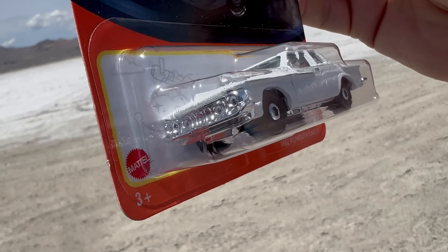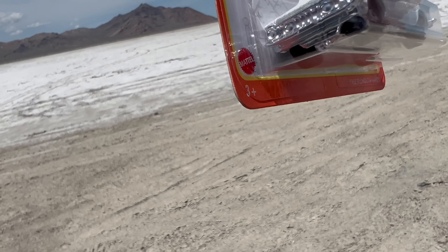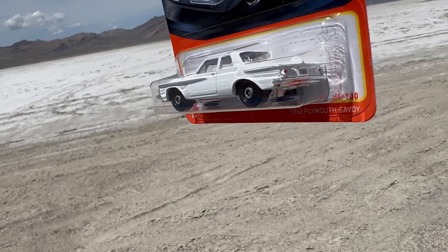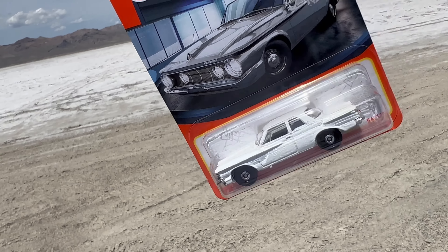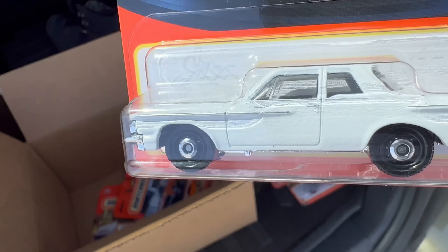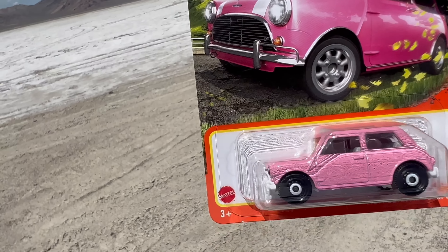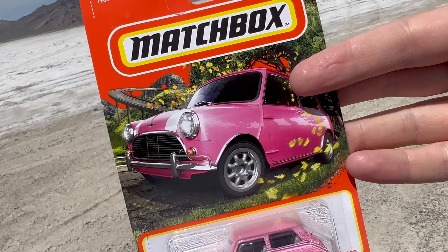1962 Plymouth Savoy. Saw it in black; now it's in white — is that the first or second color? Artwork's great. Model's fantastic. Chrome again — happy to see the chrome. It seems like it's getting worked in a little bit more. When you get that chrome it looks really good on the front; you don't need the tampos. You get the trim decorated in silver and chrome, and then you get the taillights in red. 'Savoy' on the rear license plate looks so great. Black, now white — nice pair.